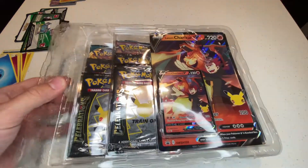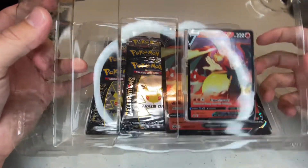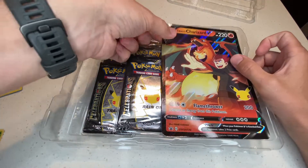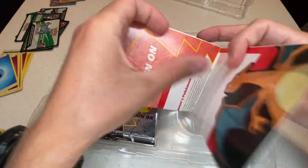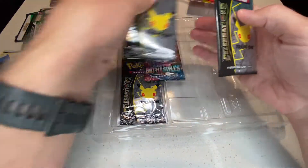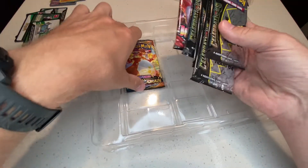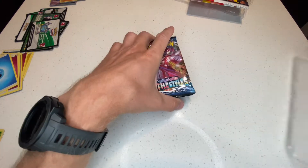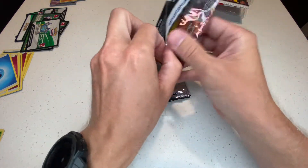Let's crack into this Charizard box. At least we're walking away with the Charizard regardless of whether we pull one in the Celebrations packs, though I really need that Celebrations Charizard. It does have the little promo star on the bottom and the little 25th anniversary Pikachu logo. We've also got one Battle Styles pack, three or four Celebrations packs, and a Darkness Ablaze pack.